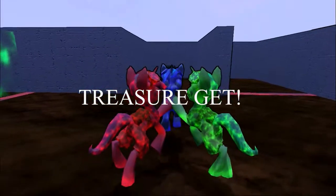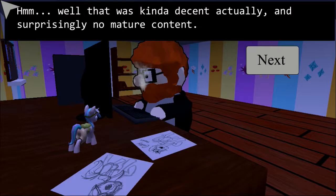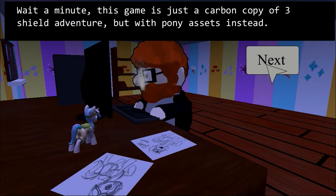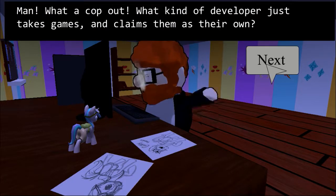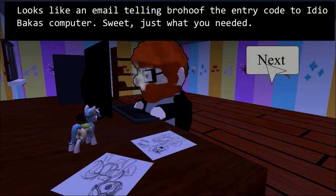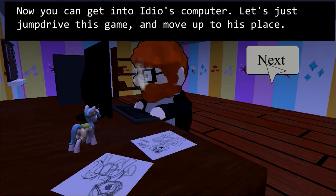Now we're rich and pretty. Treasure get! Well, that was kind of decent actually — and surprisingly no mature content. But this game feels familiar for some reason. Wait a minute — this game is just a carbon copy of Three Shield Adventure but with pony assets instead. What a cop out! What kind of developer just takes games and claims them as their own? Wait — looks like an email from Idiobaka, and it seems Brohoof and him are friends. The email has the entry code to Idiobaka's computer. Just what we needed! Now we can get into Idiobaka's computer.